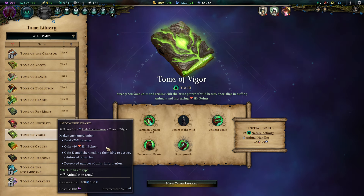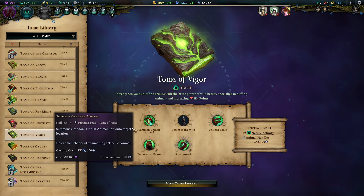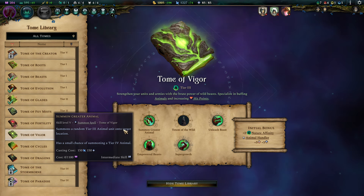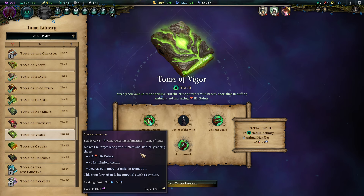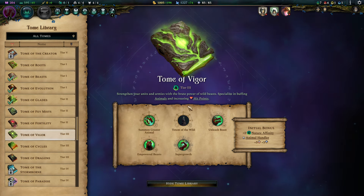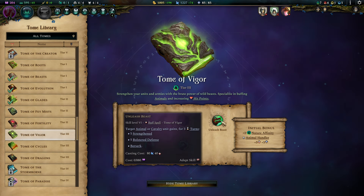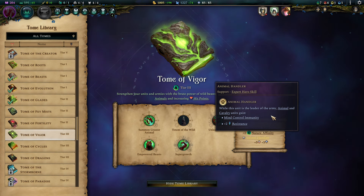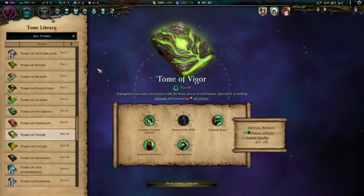The other Tier 3 tome I'd strongly recommend is the Tome of Vigor. Empowered Beasts makes your Wyverns grow into really bigger proportions. You can always fill up your army with greater animals if you don't want to go with the entire airborne stick. Super Growth is the icing on the cake of your tankiness gameplay — it is really obnoxious how stupidly hard your dudes get to kill with all these things. Totem of the Wild gives you more summons. Unleashed Beast gives you berserking cavalries. Don't miss out on the Animal Handler, giving your entire units a big power-up in terms of magic resistance and making them control immune.